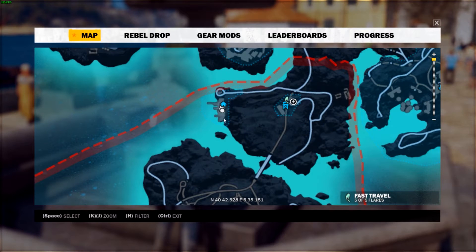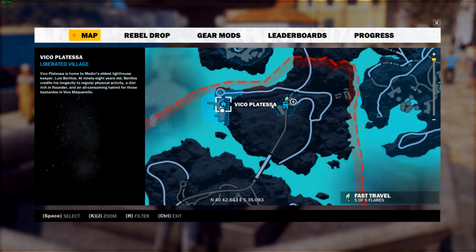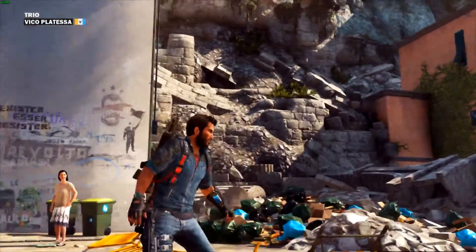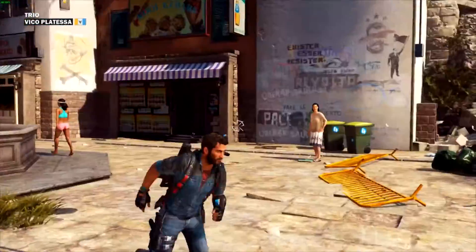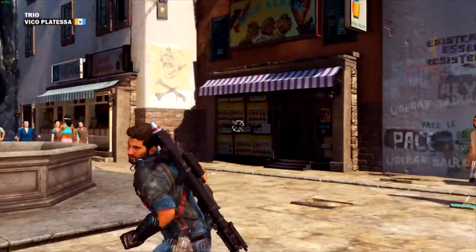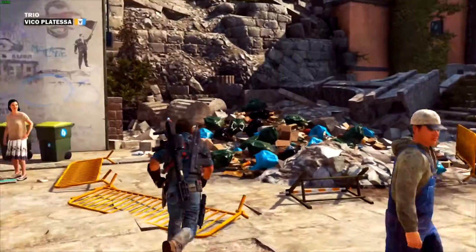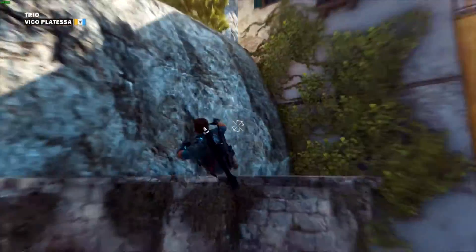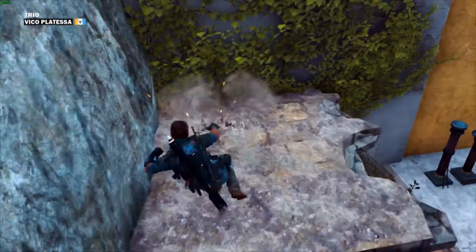There is this dock town — whatever you'd call it — it's called Vico Platessa. You need to come here. It's easier if you liberate it; there's only one sign and two speakers so it's really easy to liberate. Once you're here, the flag's right here after you liberate it so it's easy to find. You've got this trash dump right here, and then just up here you're gonna find the big head gun.